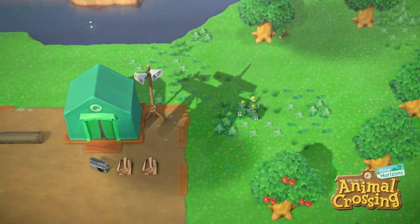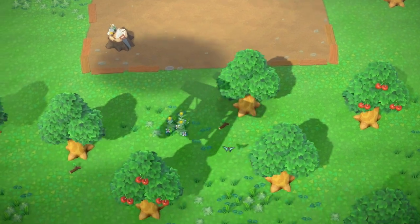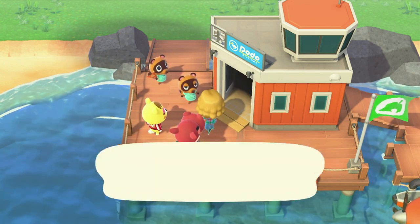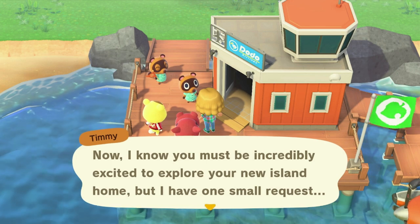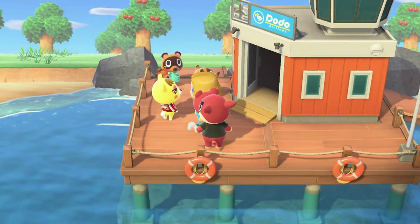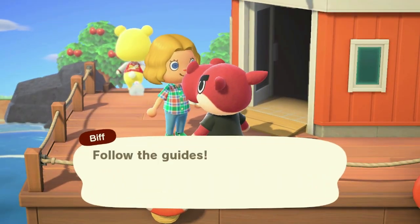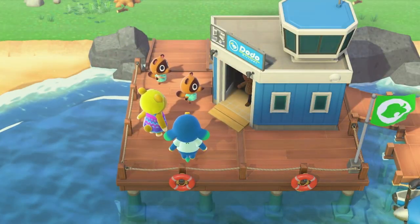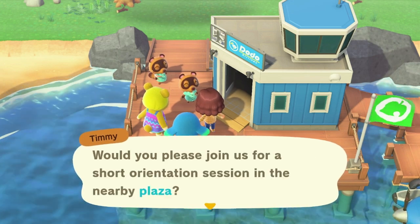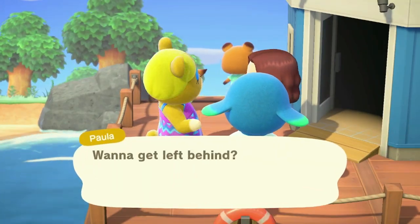Once you find a map that you think is going to work for you, it's time to see your island in person. People who have been playing a really long time are quite picky and want certain criteria filled — a certain type of fruit, a certain airport color, or even certain villagers. If something about the island just isn't speaking to you, close out the game and try again. It may take a few tries to find that perfect island, but I got lucky and found mine after only three tries.